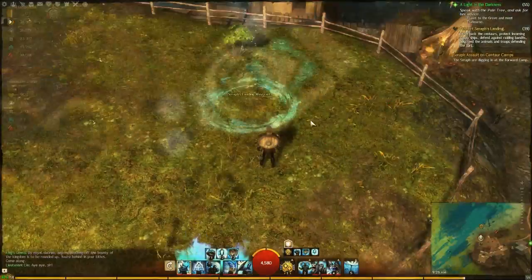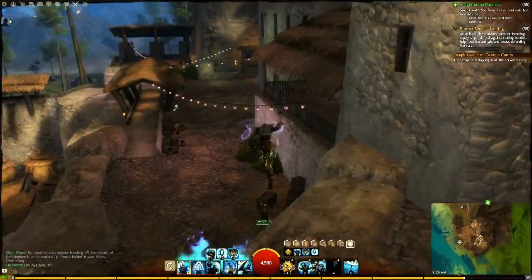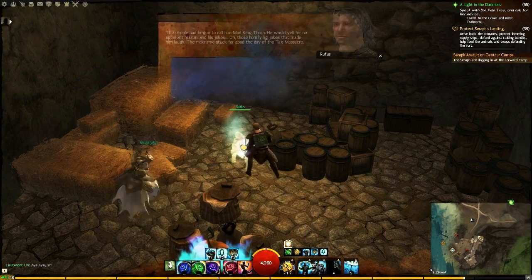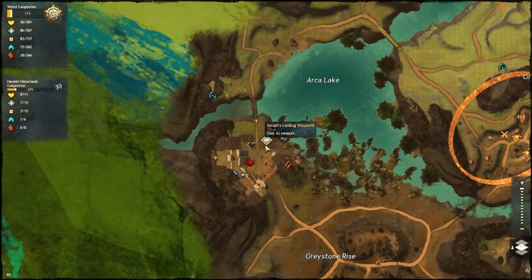From there it's back to the Harathi Hinterlands. You head to the Cirrus Landing waypoint, which is sort of in the northwest corner of the map, and the back of the town is the storage shed. You do a corporal scan and reveal a ghost, who gives you a book.